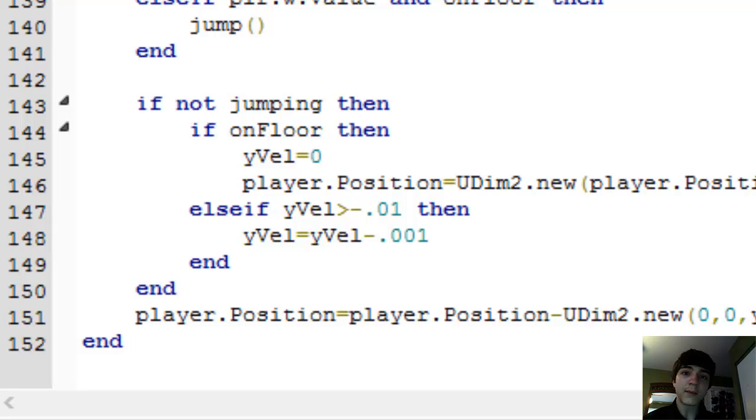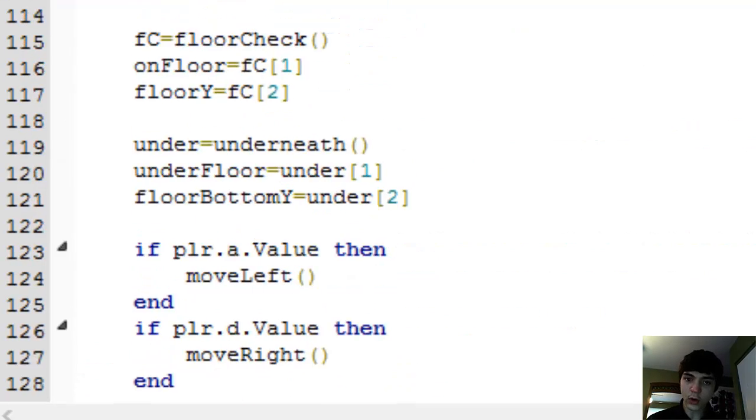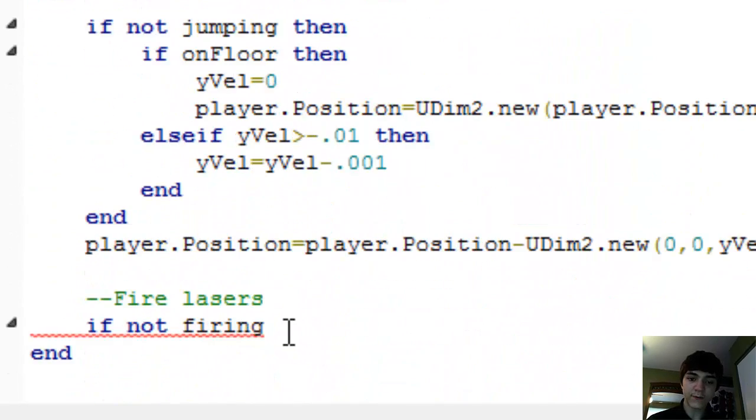There's a little bit of an issue that we will run into with this, I think. I don't remember exactly what we've done, but I think we'll run into an issue — though it will be easy to fix. What we're going to do is, over here for firing lasers, let's put this after the jumping, and just check: if not firing. We'll go up top and make a new variable called firing and set it to false.